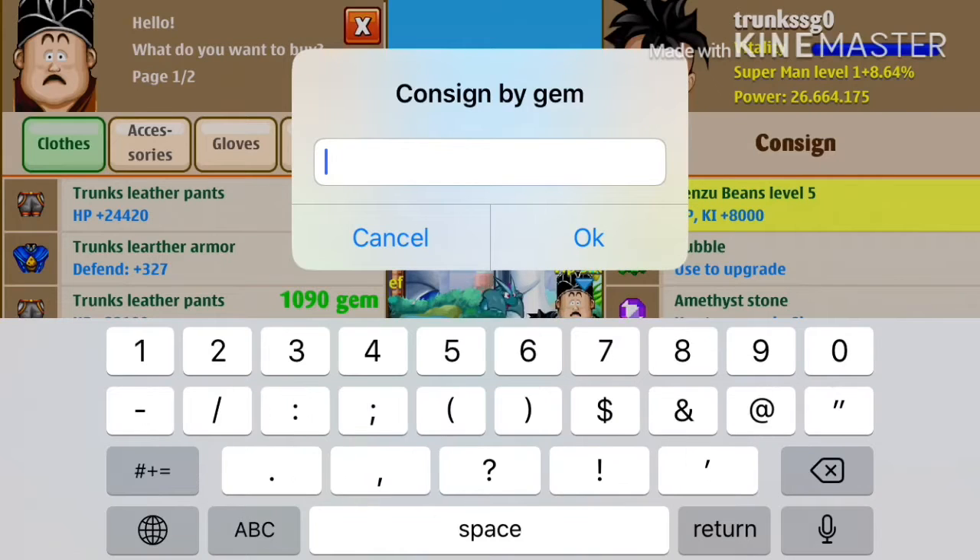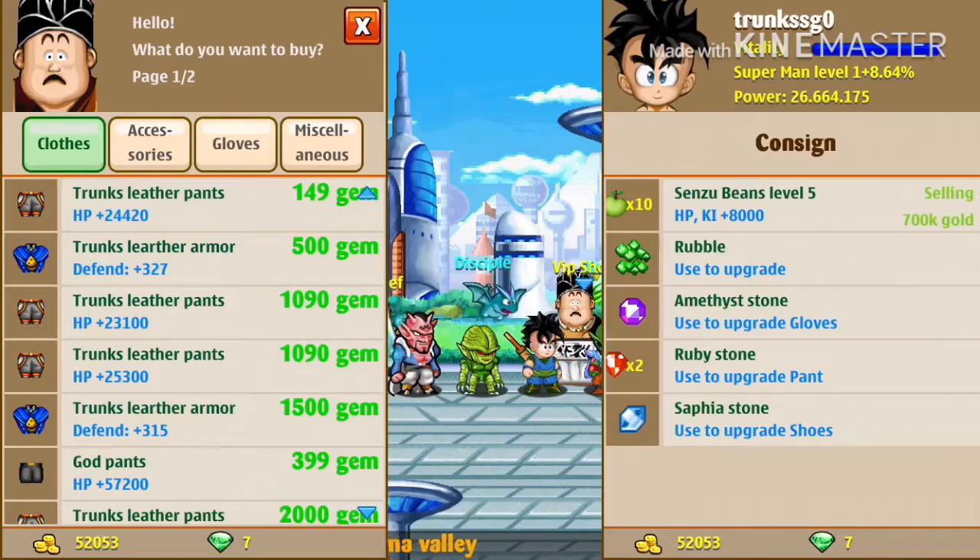I'm gonna say 700k. Now look, they ain't gonna buy that right away, so don't be expecting that. Give it like a day or two and someone's gonna buy it. This is how I get my gold. This is mostly a new method, so if you're new you can use this — 700k.